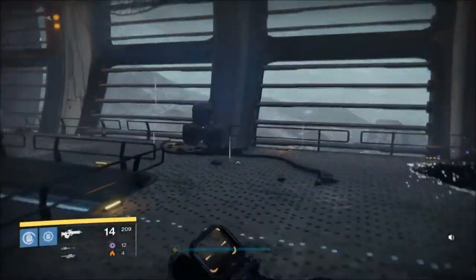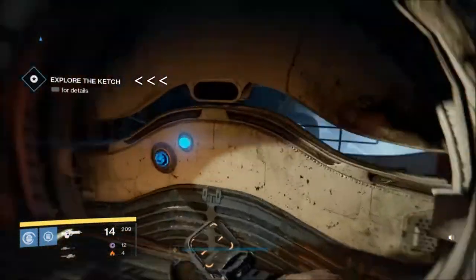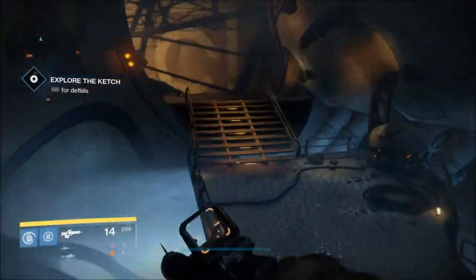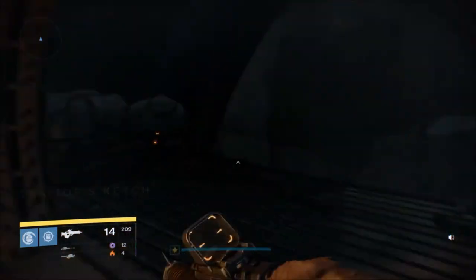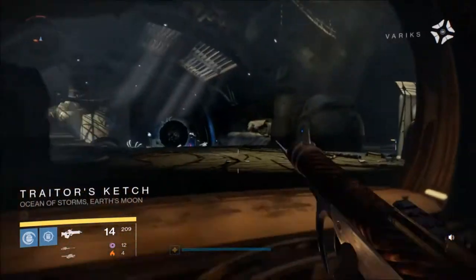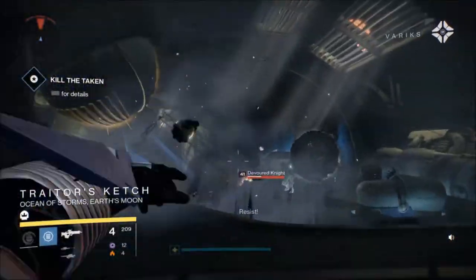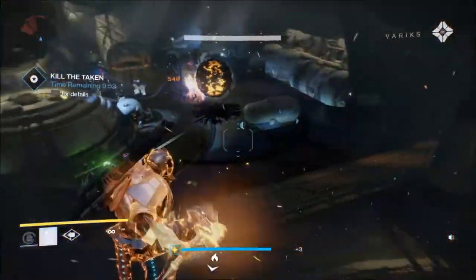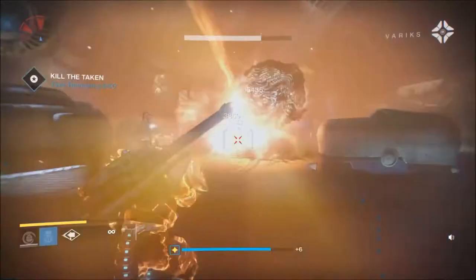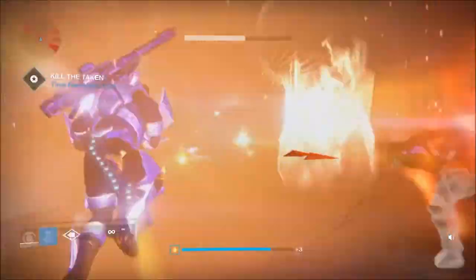As soon as you get in here, you're gonna wanna speedrun this sucker because you're gonna have a timer right there — it says 'Explore the Cache.' Come into this room and right here the timer starts. You have to kill everything, and I mean everything. They have shields, they're annoying, there's a lot of them. You have ten minutes to kill everything in this room, the next room, and the boss room — including the boss.